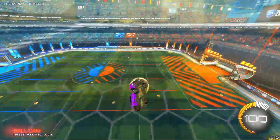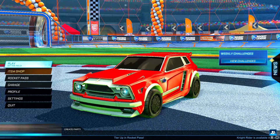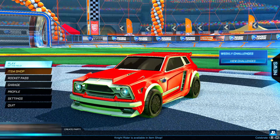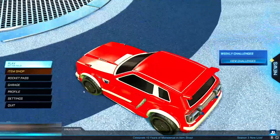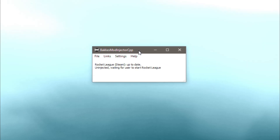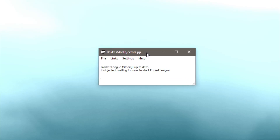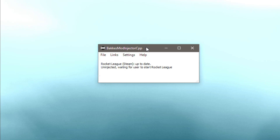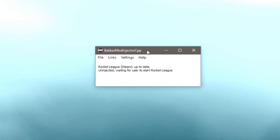Alright, so as you can see I'm on Rocket League right now. The Rocket League fighter jet is basically like a car — you use it in game and control it just like a car. In order to get the Rocket League fighter jet you need BakkesMod installed on your PC. Unfortunately you can only get this on PC, it doesn't work for console. Make sure you have it installed — I'm not going to talk too much about BakkesMod because a lot of you probably already know what it is, but it's free to download and you can search videos on YouTube if you don't know.